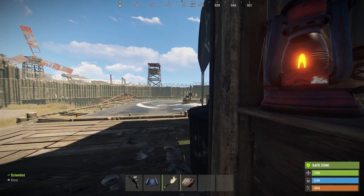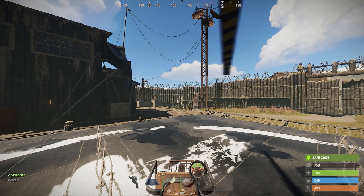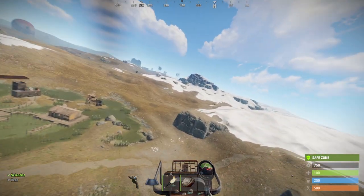Vanilla servers still offer flying fun, and you can buy the Minicopter at Bandit Camp for 750 scrap. At the same place you can also get the Scrapcopter for 1250 scrap.